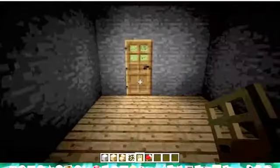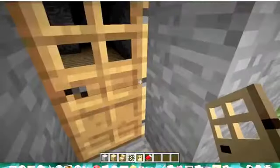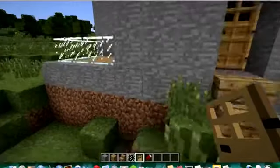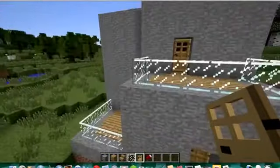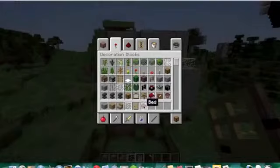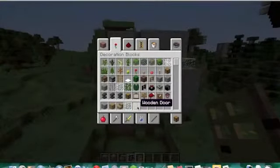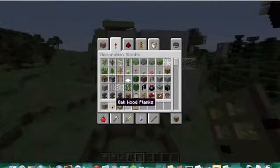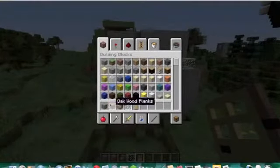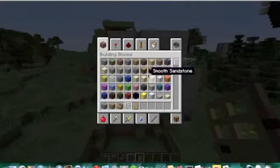That's basically how to make this little loft house. Here's what it looks like from the outside when it's finished. To recap the materials: just a door — wooden is easier to open — glass panes, any sort of stairs, any sort of carpeting or flooring, and any sort of walls. You could even use grass blocks and dirt or sponges and lime wool — it doesn't really matter as long as you have two types of blocks. It looks nicer when you have two separate things.